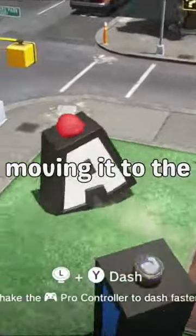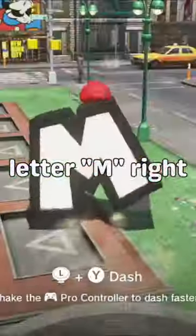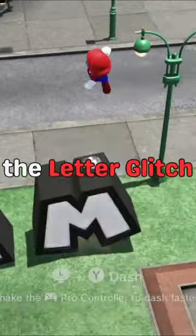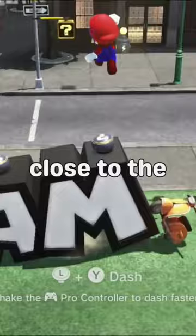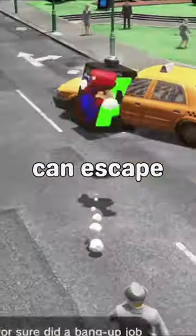By capturing a letter and moving it to the very corner and lining up the letter M right next to it, you can set up the letter glitch. Bring a scooter and drop it onto the M, recapture the M and move it as close to the other letter as possible. Now the letter can escape.